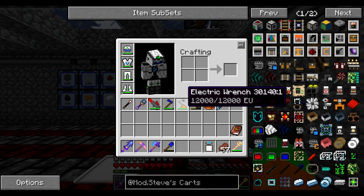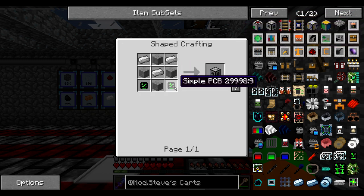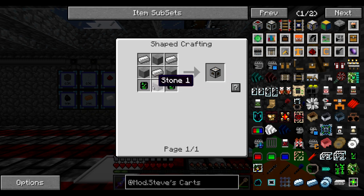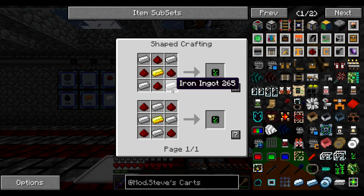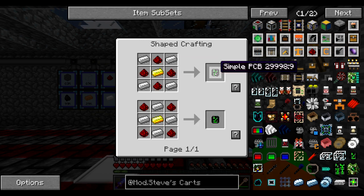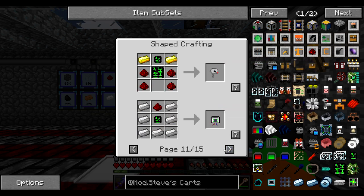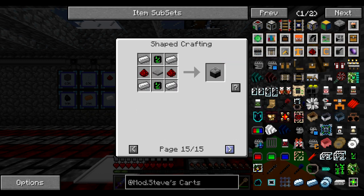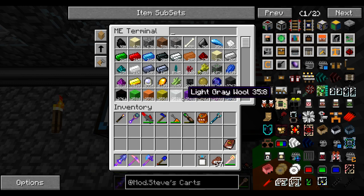From what I understand, the first thing I'm probably going to want to build is the cart assembler. I'm probably going to start integrating a lot of auto-crafting recipes into my applied logistics because I can already see it uses something called a PCB, which is used in a ton of different recipes — about 30 recipes, all different modules, upgrades, or tools using Steve's Carts. So I'm going to need it, and I'm going to integrate those recipes as I move along. Let's just get started.